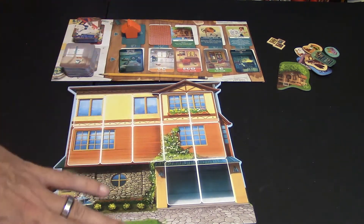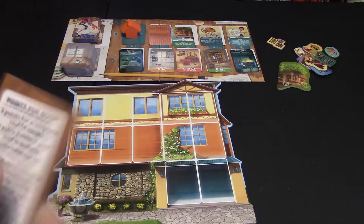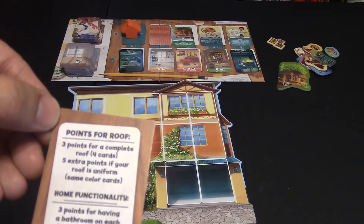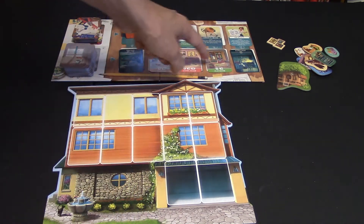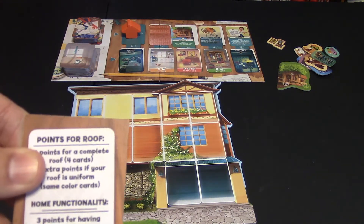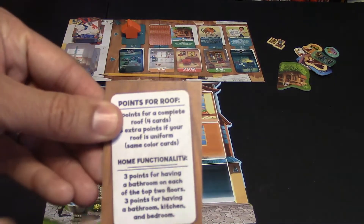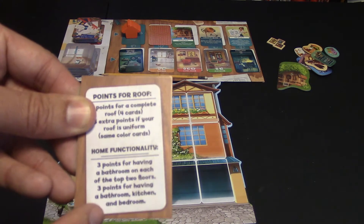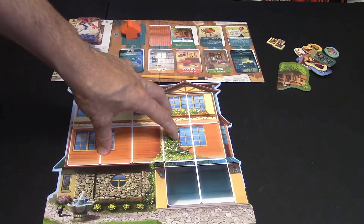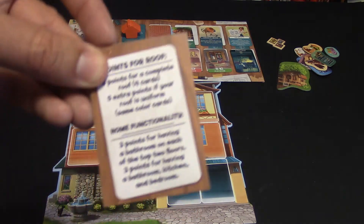Basically, you're going through the game trying to build up your house and going through the entire stack of cards. At the end, you go to final scoring. They include these neat little hard cardboard final scoring point trackers that tell you points on the roof and home functionality. On top of adding up all your room points, you get three points for having a bathroom on each floor. You also get three points for having a kitchen, bathroom, and bedroom in your home, so if you have all three necessary rooms you get an additional three points.